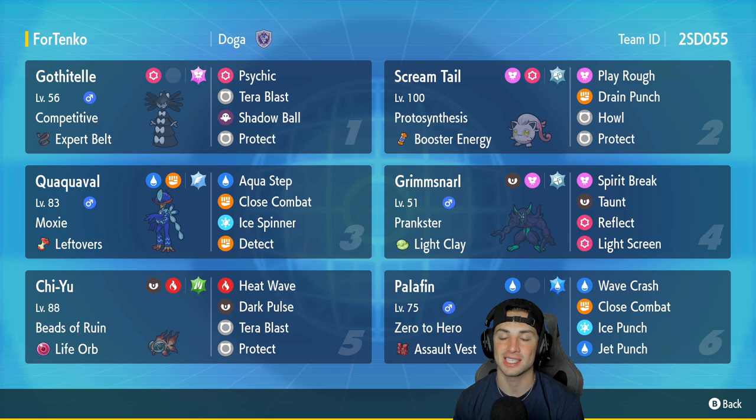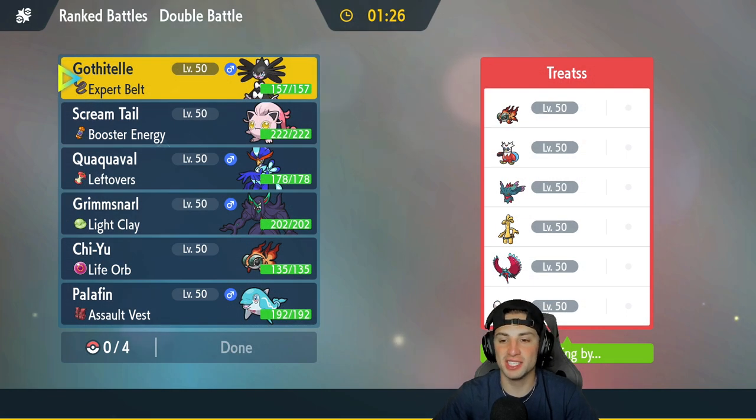If you want to rent this team, the rental code is in the top right corner. Let's hop on that ranked doubles ladder and grab some wins. First match is on its way — we're going up against a pretty tough team. Chi-Yu, Delibird, and Flutter Mane combo is absolutely amazing, and they also have Goldenglow, Roaring Moon, and Moushold.